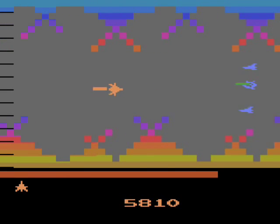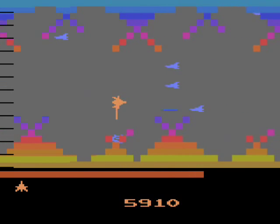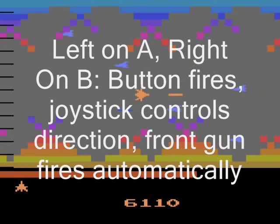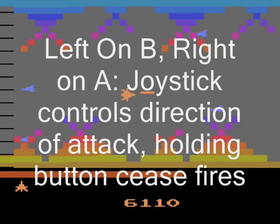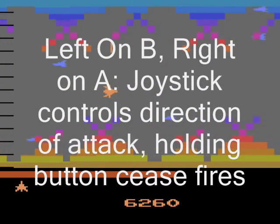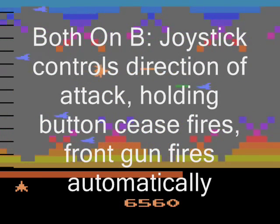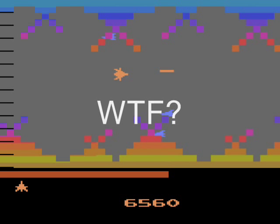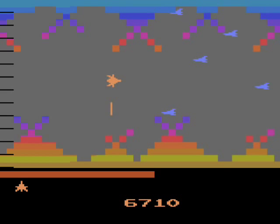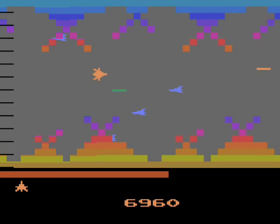If they're both on A, then holding the button will fire and the joystick will determine what direction you fire. Having the left switch on A and the right one on B is the same thing, except the forward gun fires automatically. Having left on B and right on A, the joystick controls what direction you're firing and pressing the button stops firing. And having them both on B is the same thing, except the forward gun fires automatically. Sounds pretty confusing — choose whichever method you're more comfortable with, but personally I prefer having the button fire. It just feels more natural to my gaming instincts.